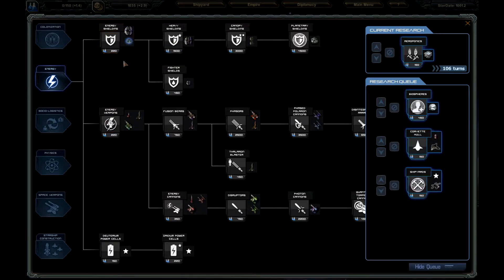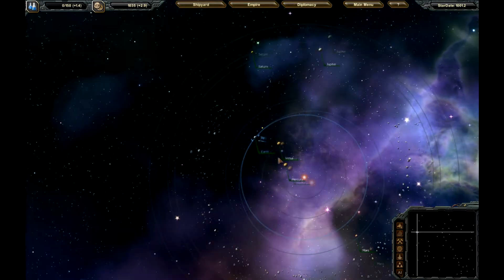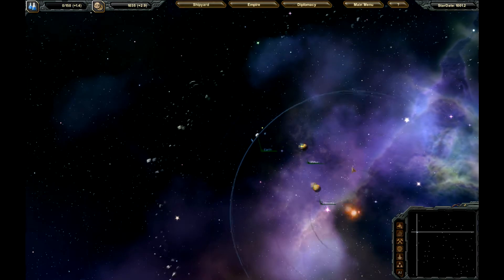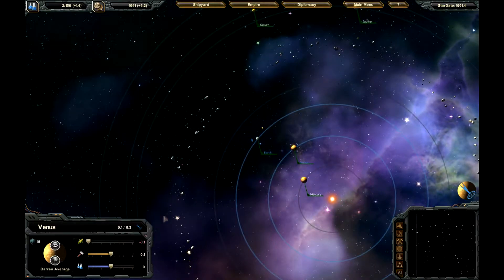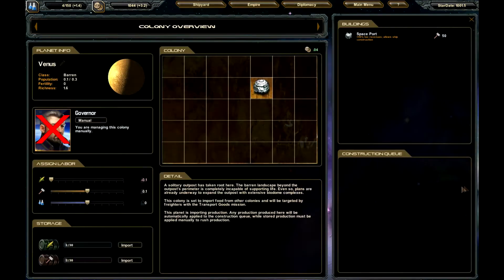Maybe we should go with shields first, but let's do energy weapons and shields later. We can actually manually build ships over here, but this colony ship is building on its own simply because we've clicked the button to colonize. Mars has been colonized. Since they're not going to have anything for food, we're actually going to import food and export materials.